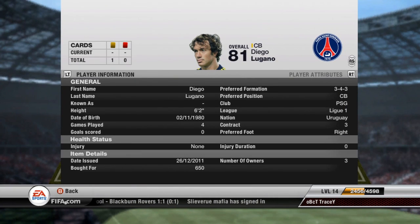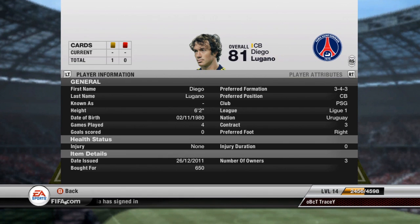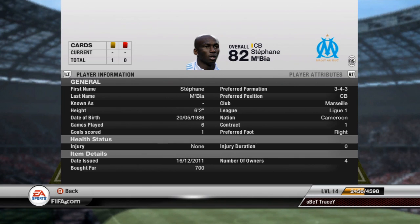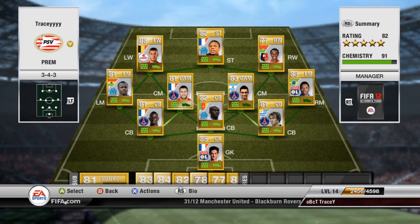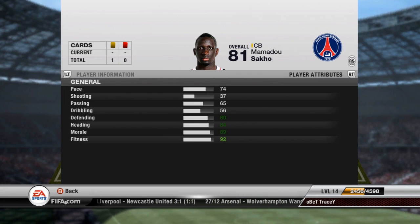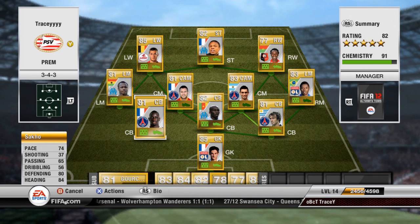At my three center backs: Lugano from Paris Saint-Germain is 81 overall with very good defending and heading, and he cost me 650 coins. My second center back is N'Bia from Cameroon, plays for Marseille, 82 overall, very good heading and defending, cost 700 coins. My other center back is Sako, 81 overall, also from Paris Saint-Germain, 850 coins, good defending and heading. They all have really good pace which suits the three-at-the-back formation.